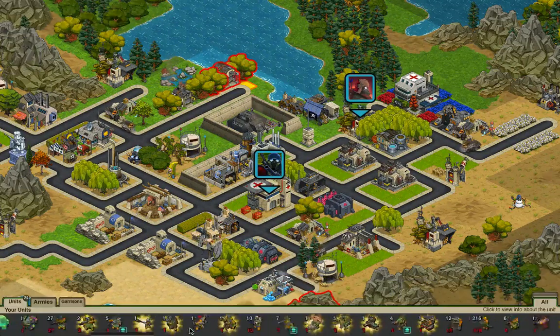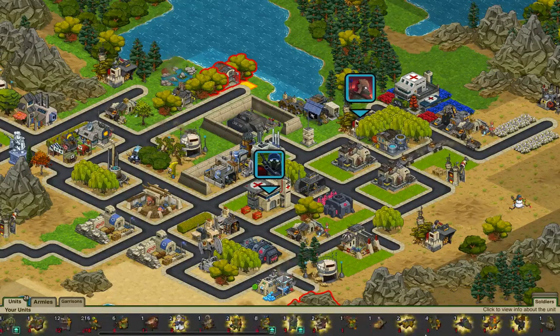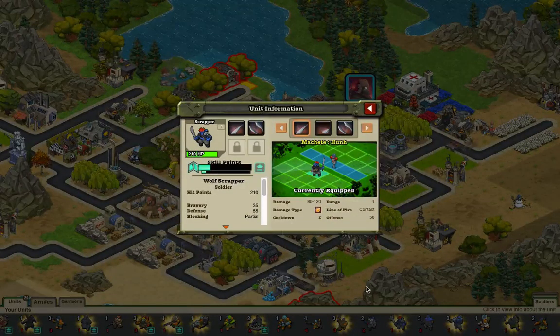I really think Z2 should make a way to organize these guys a bit easier. And I really think there should be an auto-collect, so I don't have to keep clicking 'collect my army' just to get it back. It gets kind of tedious after a while.